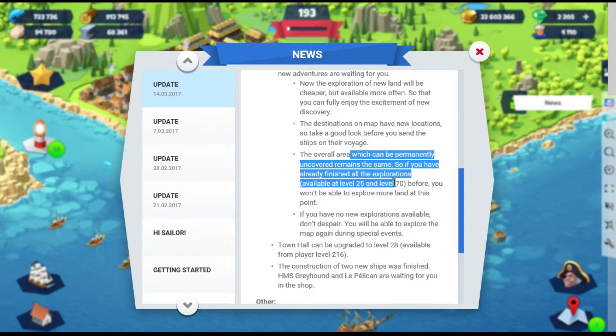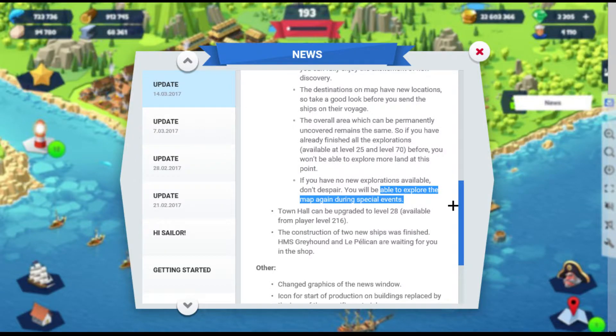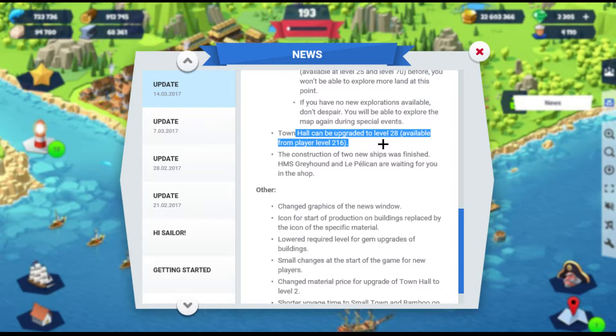The map is still the same — they're not taking away anything, not really adding anything, just changing some things. And as expected, every time there's an event there are going to be temporary exploration places. I'm not even level 216, but I guess they just continually build these levels up. No surprise there.